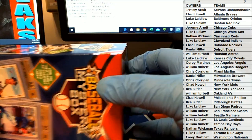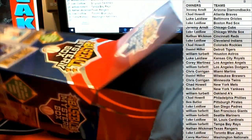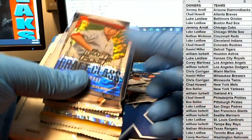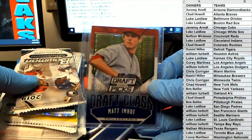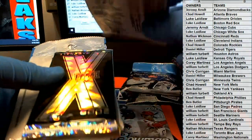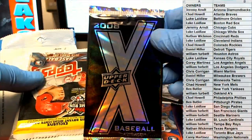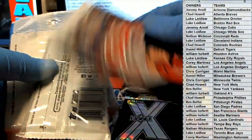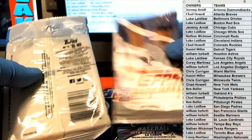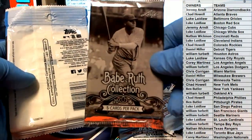Next box, man. Imhoff, okay. Nice Platinum. Holiday box, holiday box. There's X again. 2018 Series One. 19 Series One, 19 Series One, okay. Ruth collection, nice.